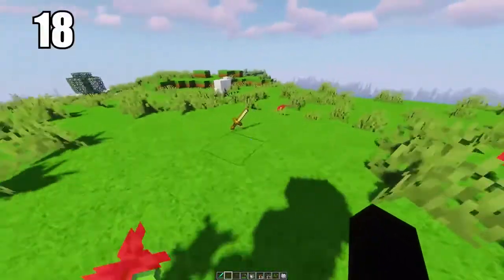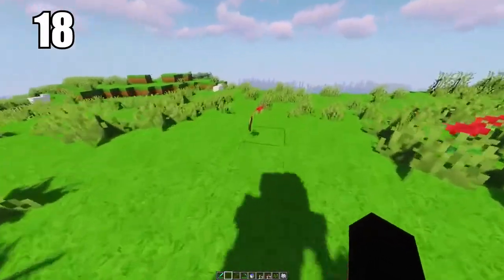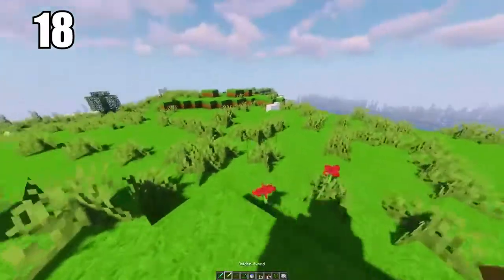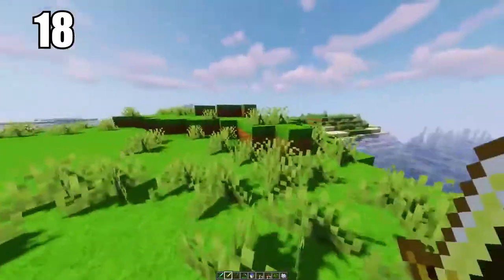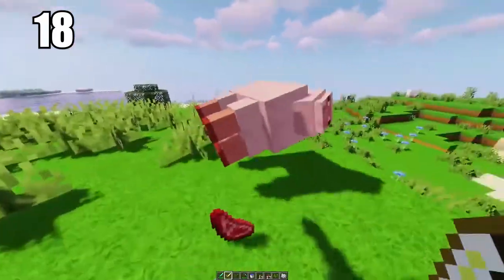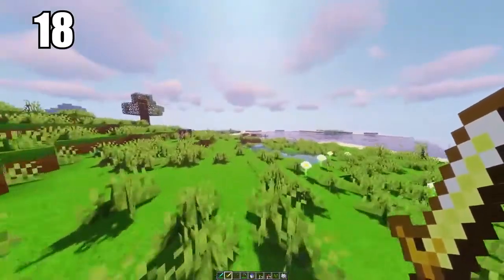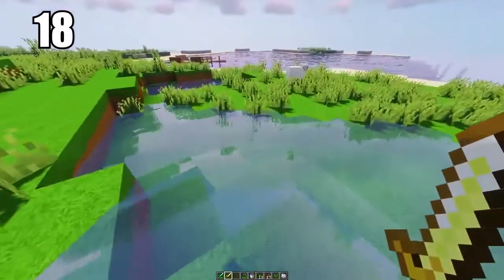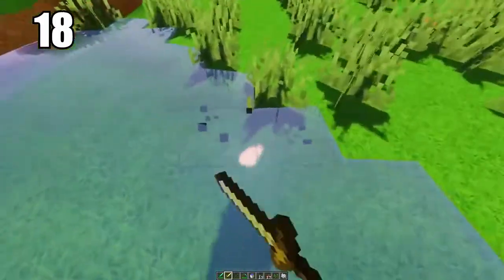Number 18: don't bother making gold tools whatsoever — especially swords or equipment you'll be using frequently. Even though gold is a rare and exciting material to find, it does not make for good utility. The hit power on gold swords is weak and the durability on every gold tool is very low. You're better off making iron for your everyday tools and saving gold for other things like healing items.